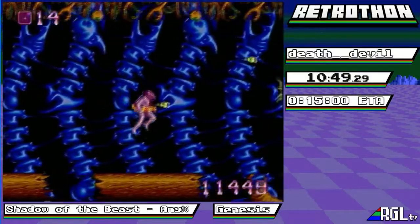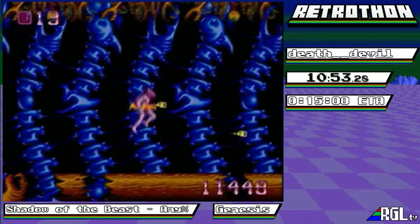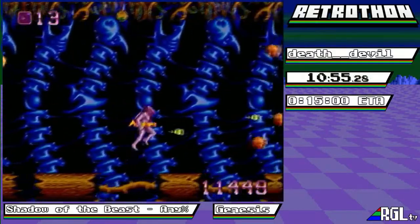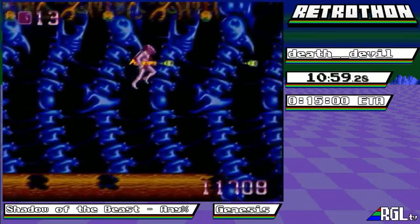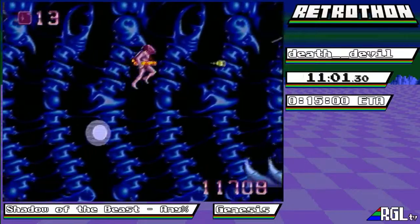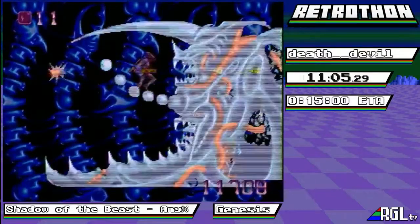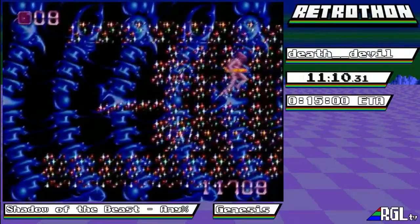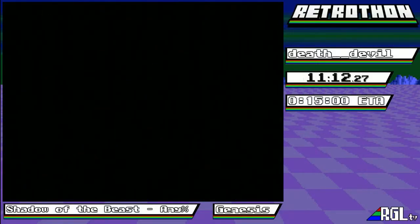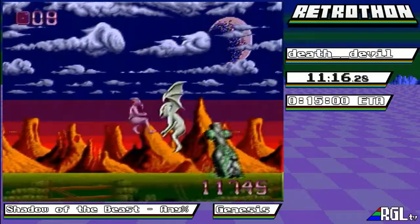This is Shadow of the Beast for the Genesis, Mega Drive, and the Amiga - this is the Mega Drive version, definitely. It's a little different from the Genesis version, believe it or not. Here comes the boss - it's like R-Type. This part of the boss reminds me of the first boss in R-Type, but with a little more veins. And there we go - boom, dies into fireworks.